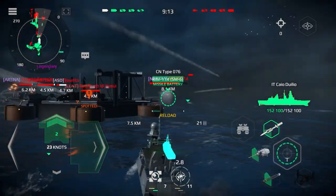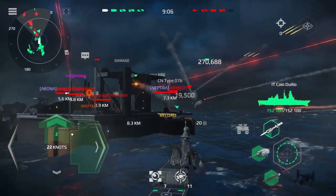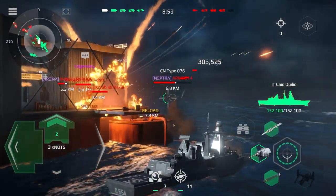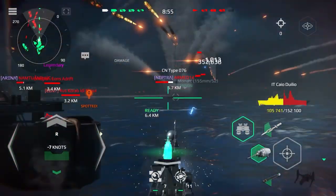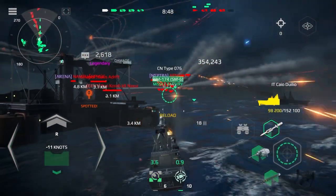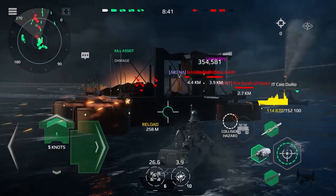Visual on enemy. Vessel silos, transfer target package, alpha bravo 22. Heading 3-4-0, half ahead. Solar mache on the port side. Stand by.